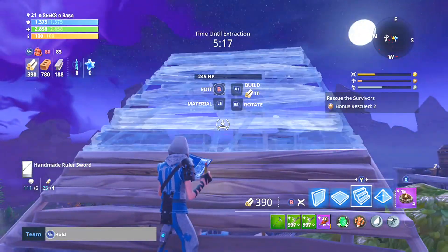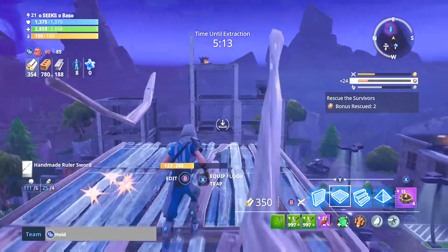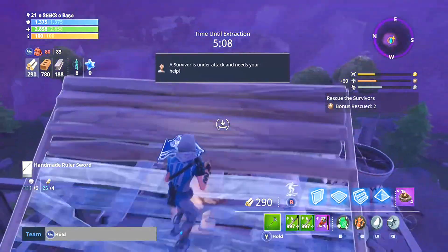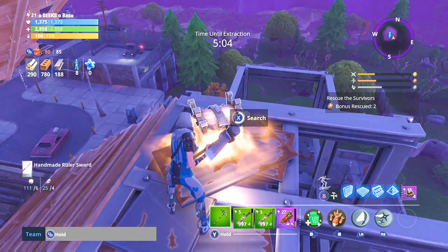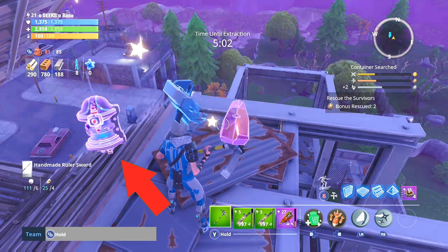What I do is build up really really high, because most of the chests are located on rooftops and inside buildings. So when you find one, go check the chests and you may just find — there it is — the good old power cell.